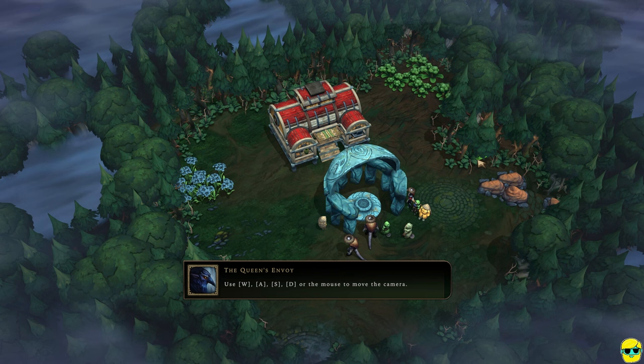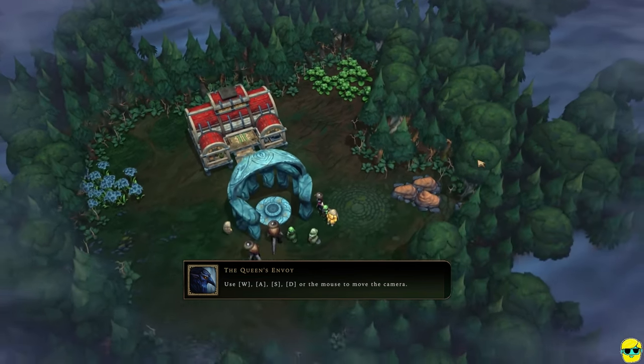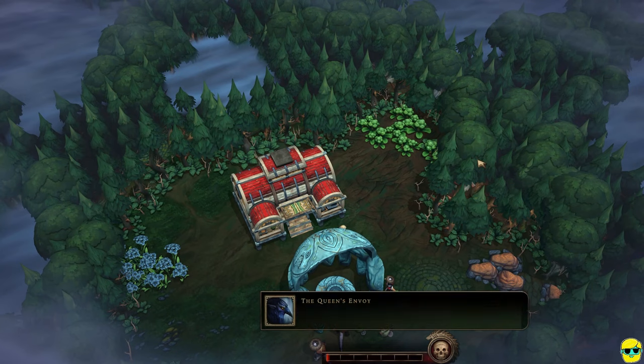Now let's talk about the meat and potatoes of the controls. This queen's envoy — this kind of raven or bird — is going to explain things to us during the tutorial, and they're telling us right now that we can use WASD to move the camera around.